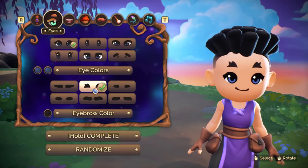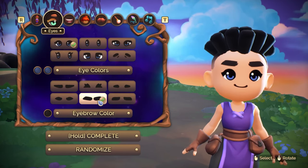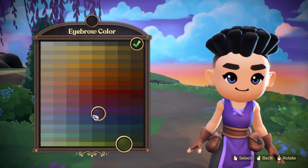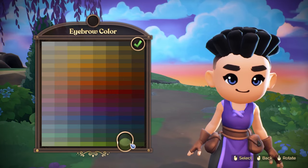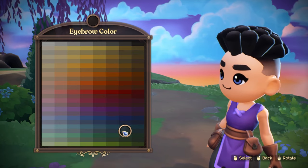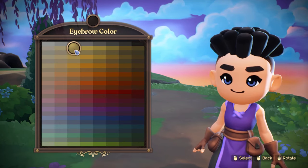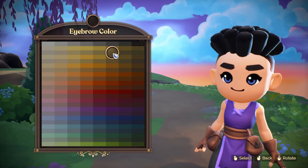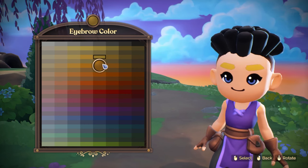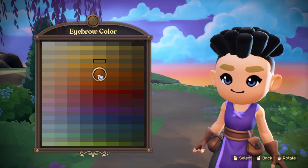Different eyebrows too — so far I'm really liking all the original options here. Eyebrow color. Oh, that's really cool the way they've organized this. They have the colors and the more gray-toned versions right underneath, so you can have yellow or the more ashy blonde version of that.